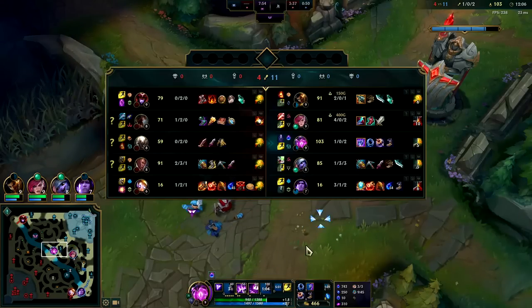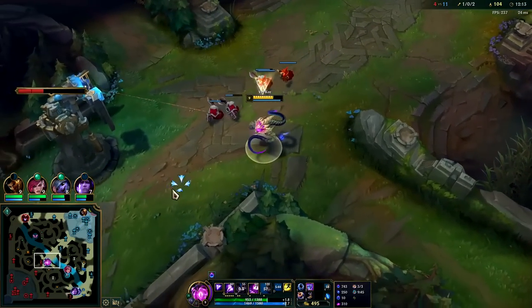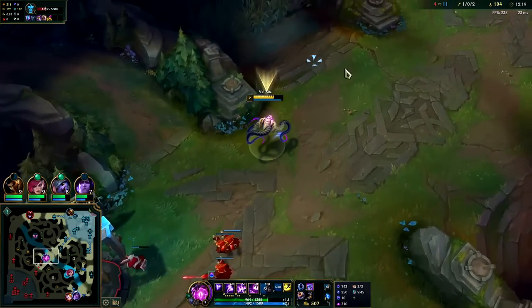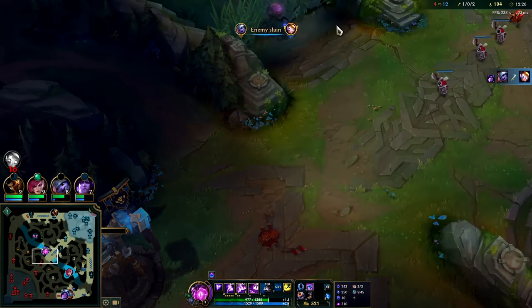Obviously the farther away they get the less of your R you're gonna land as they walk out of it. That being said your R does have pretty good range — high base movement speed means even without boots he's able to kind of meander out of it. Fiddle's gonna have R, I'm gonna stay away. We're chilling.